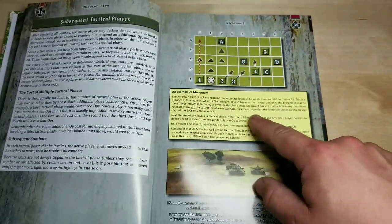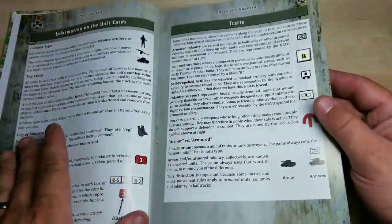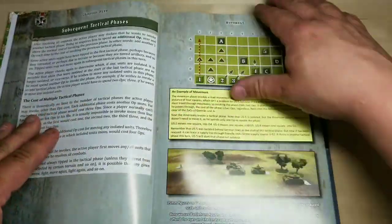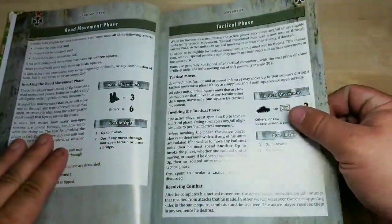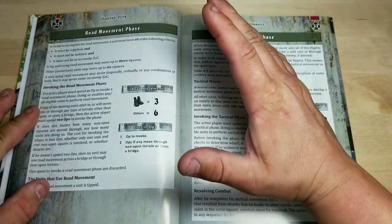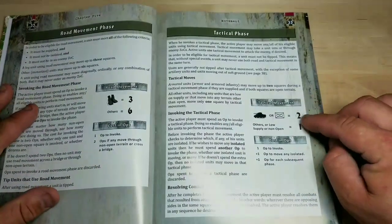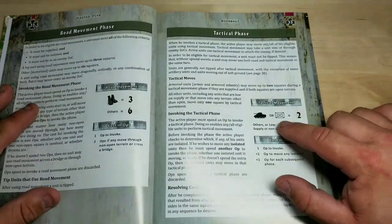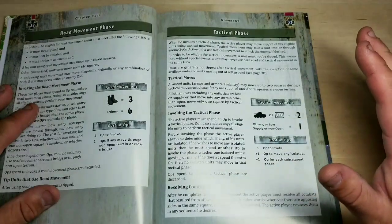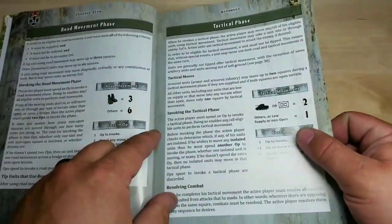Then it goes into movement and how you can move. As you can see there's an example of movement — it's pretty easy and simple. Each unit will have a movement value based on their symbol type. Road movement: if they're foot troops, it's three squares; all others are six. That's pretty simple. There's tactical movement too — if you have armored or armored infantry with the NATO symbol, it's two; others in low supply or non-open areas, it's one. You can do the road movement phase and then the tactical movement phase.